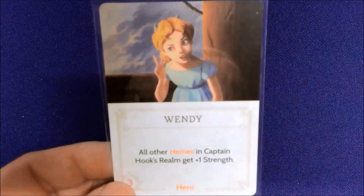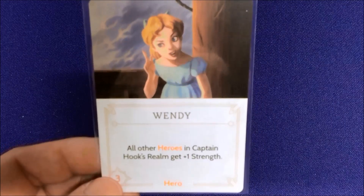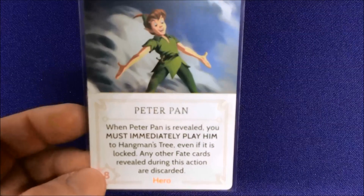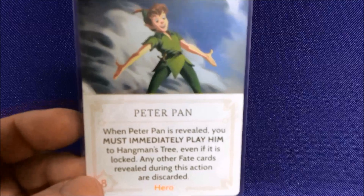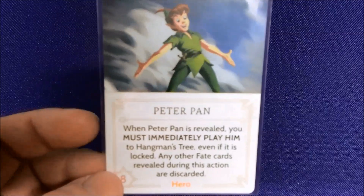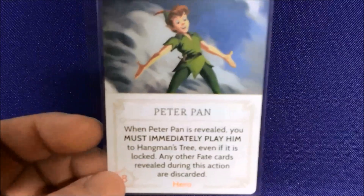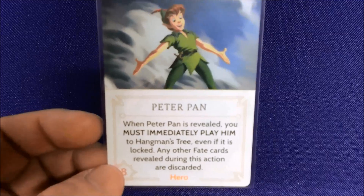We've got the Lost Boys, Wendy — who gives all other heroes in Captain Hook's realm extra strength, which is pretty powerful — good old Tick-Tock. And finally we have Peter Pan. It says when Peter Pan is revealed you must play him immediately. Normally when you drop a card in a fate deck you pick up two cards and choose one, but Peter Pan automatically goes out. It's just a way to force Peter Pan out quicker.